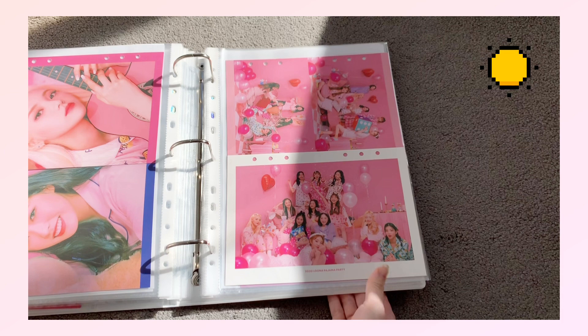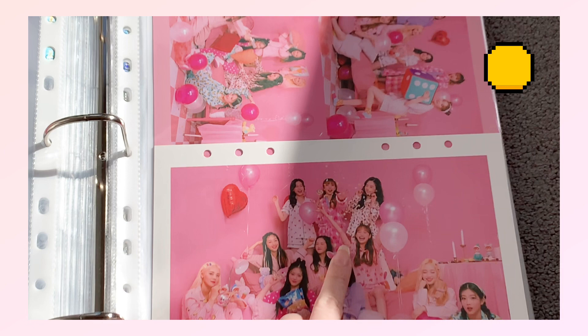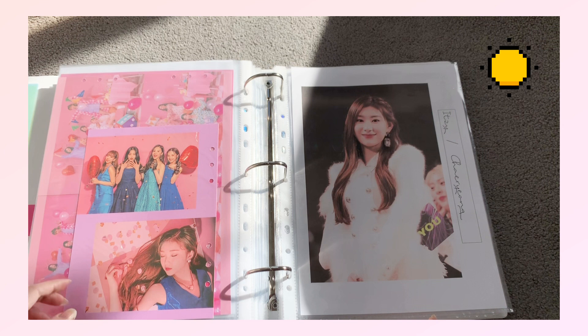Then there are the group ones — this one looks so cute, let me zoom in — look at Choerry, oh my goodness! There's more OT12 things on the back, and then other units: Circle, One Third, and Yves who looks so good over here.